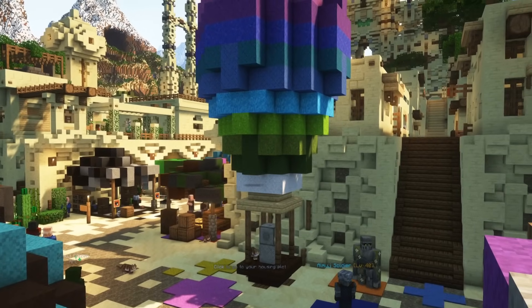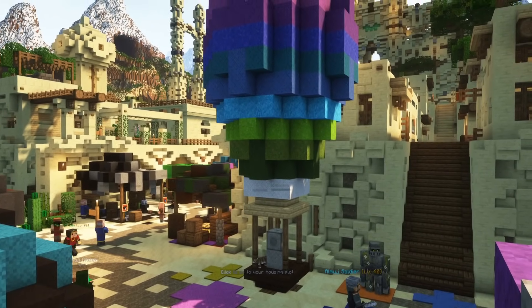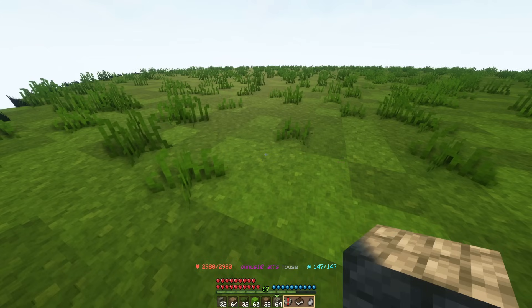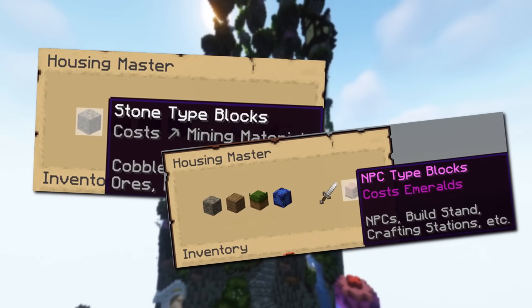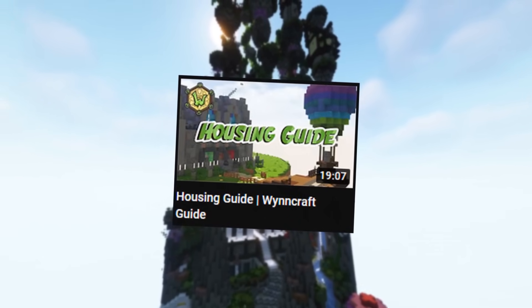During your visit in towns you might have come across a hot air balloon and wonder what that is. That is the housing balloon, and for 4 emerald blocks you can purchase a housing plot where you can build your own house and store your items and much more by purchasing blocks and NPCs using profession materials and emeralds. Check the guide linked down below for more information.